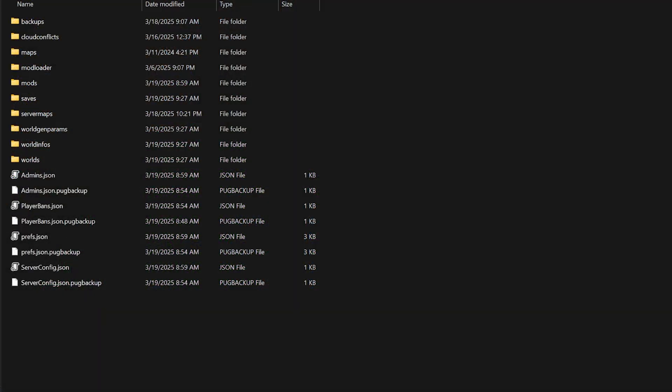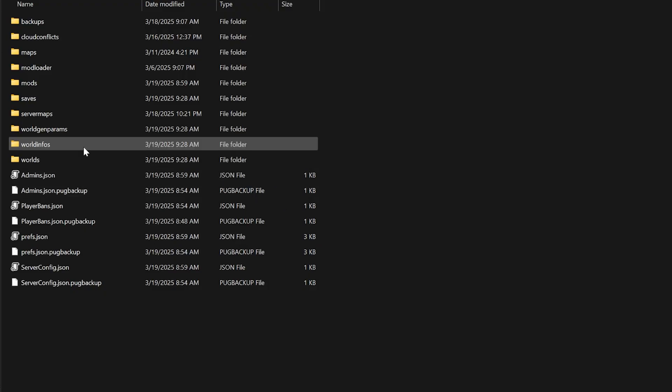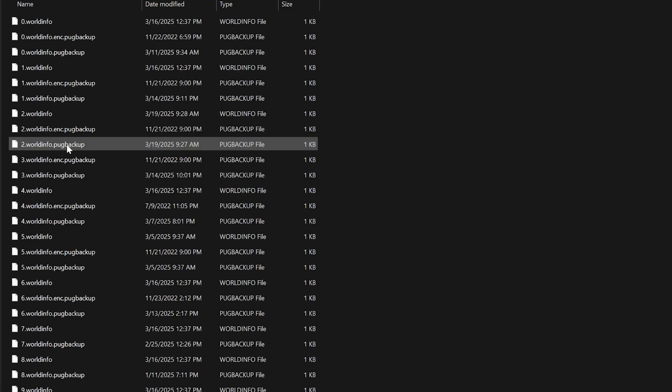First, you're going to need to open up your Explorer and navigate to where your world files are stored. The link to that is right here on the screen. Just make adjustments for Steam — if you're not using Steam, it's not going to say that; it'll say something else, like Game Pass or Epic or whatever you're using. And then afterwards, the number will be unique as well. Once you're in the folder, you're looking for the World Infos folder. Open that up, and now we have got our list of worlds here.